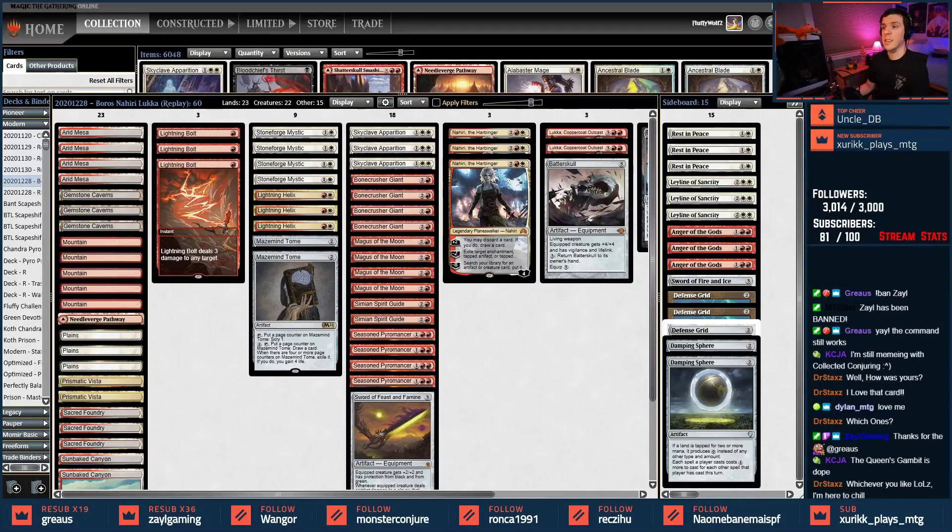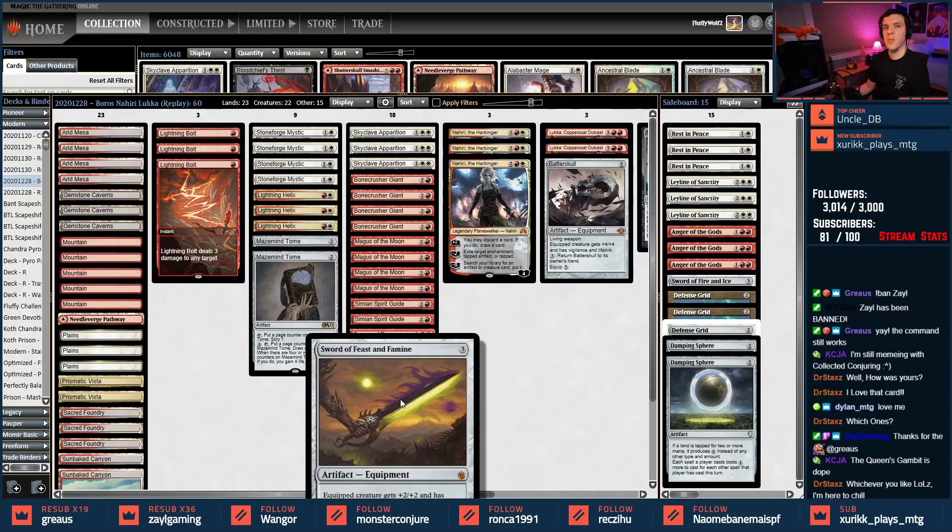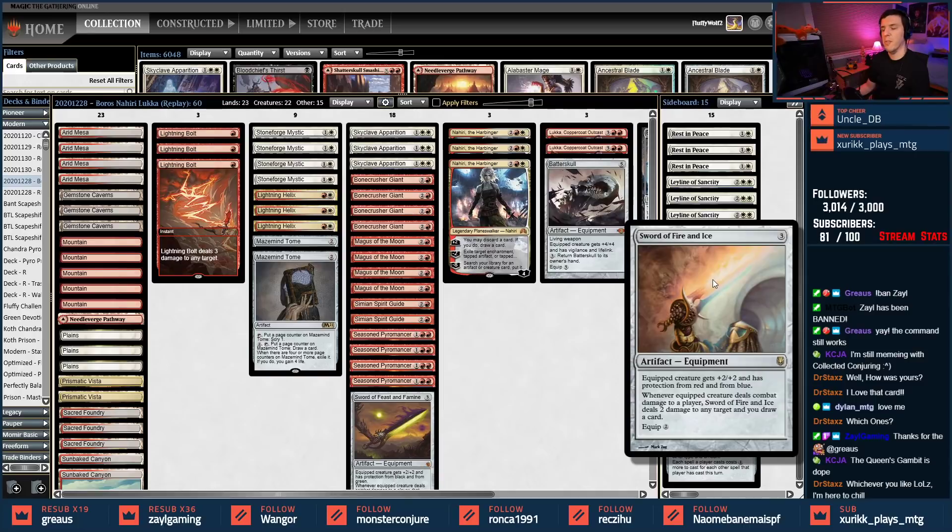We have two lists tonight. The first list is a repeat — both lists are actually repeats. This one got some love, people kind of like it, it's silly but it can get the job done. We call this one Stone Spaghetti, because you have the Stoneforge Mystic package. We're putting in Sword of Feast and Famine, and I think green-black might be a little better than fire and ice blue-red right now.